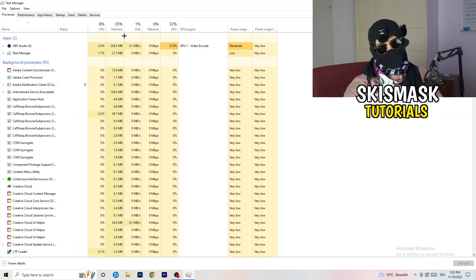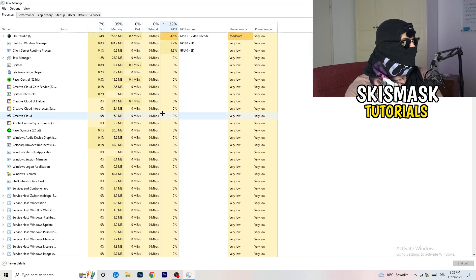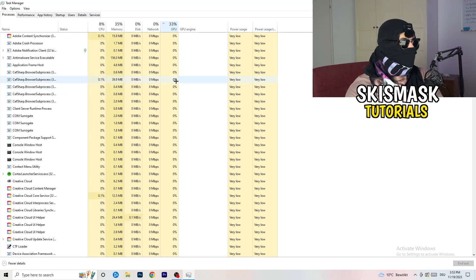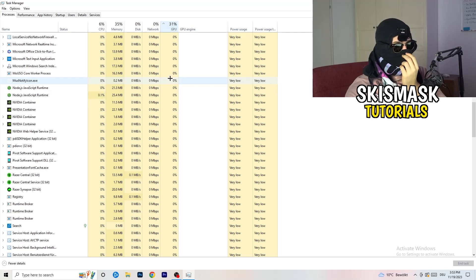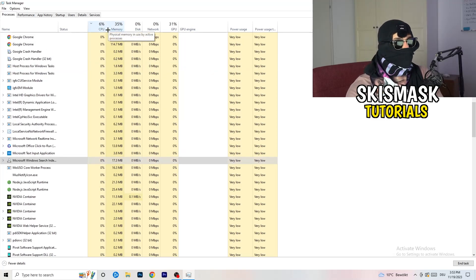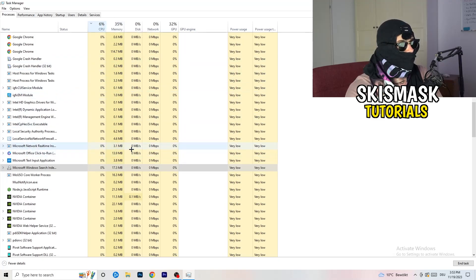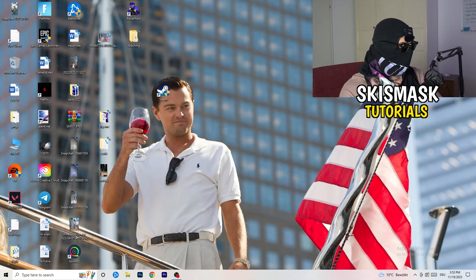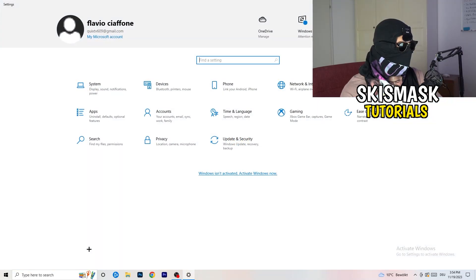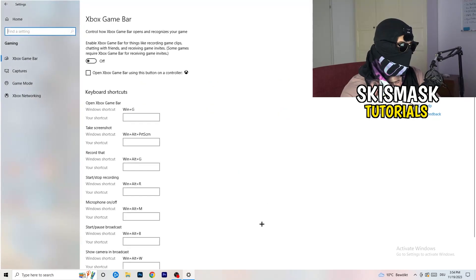Click on the Processes tab. You'll see Applications, Background Processes, and columns for CPU and GPU. Click on GPU first to see which program is using the most GPU resources. Right-click any non-Windows program using too much GPU and click 'End Task'. Then click on CPU and do the same — find programs using too much CPU, right-click and end the task. Once finished, close Task Manager. Then navigate to Windows Settings by clicking the Windows symbol or pressing your Windows key, and go to Gaming.